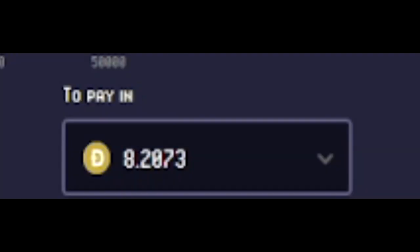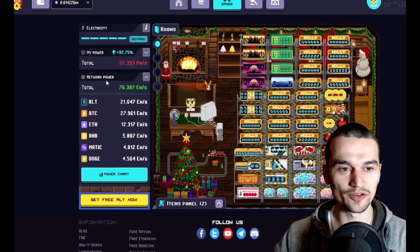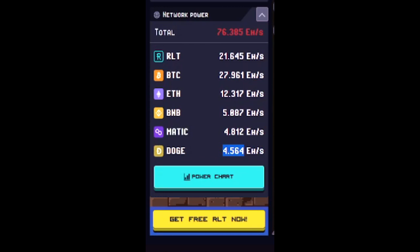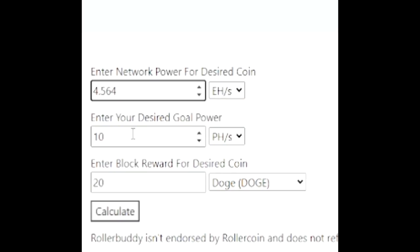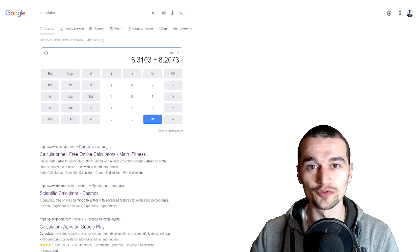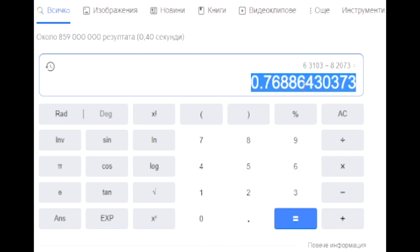We're first gonna start off with Dogecoin. To buy one RLT, you need 8.2 Dogecoins. We're gonna need the network power — you can find it for each coin on the left side of the screen. We're gonna copy the Dogecoin mining power and paste it into the calculator. With 10 PHS of power, the current block reward for Dogecoin is 20 coins, and for one day we're gonna earn 6.31 Dogecoin. Dividing that by the amount needed to buy one RLT, we get 0.76 RLT per day of mining Dogecoin.